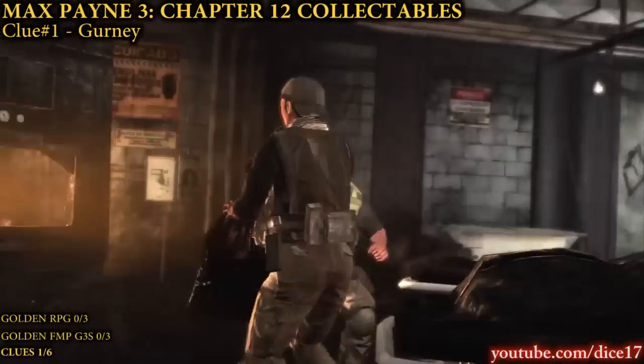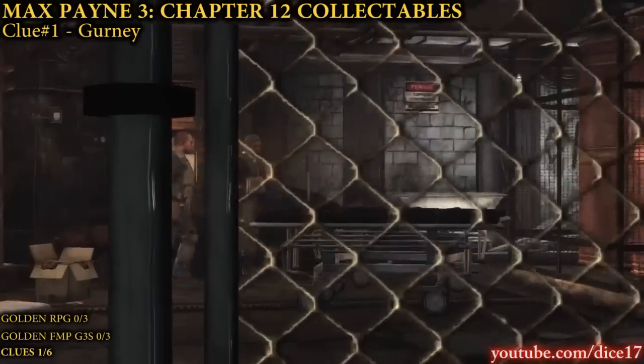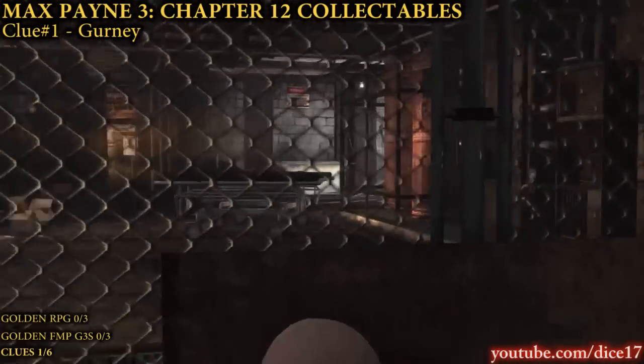After the cutscene where two guys are throwing body bags into the incinerator, go examine Nagarney to get the first clue for the chapter.